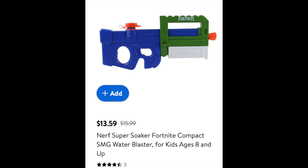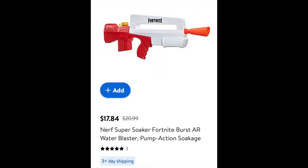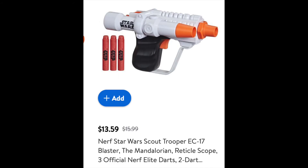The Fortnite SMG Super Soaker is on sale for $13.59, and the Fortnite AR Super Soaker is on sale for $18 as well. Lastly at Walmart, the Star Wars Scout Trooper EC-17 is on sale for $13.59. We're done with Walmart — now moving on to Target, which somehow has even more deals than Walmart.